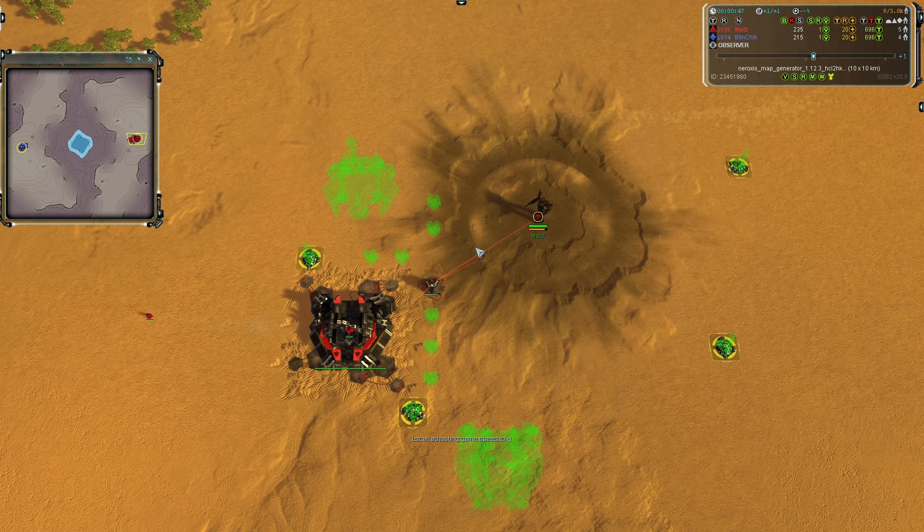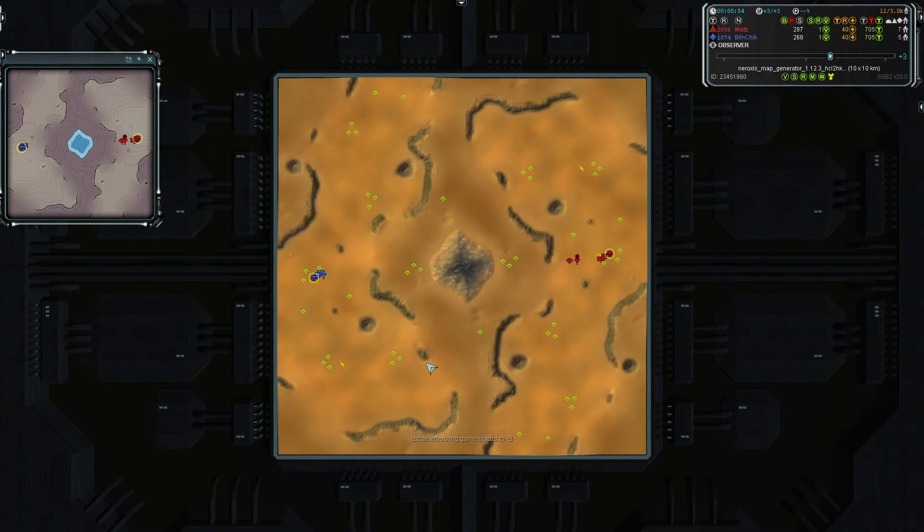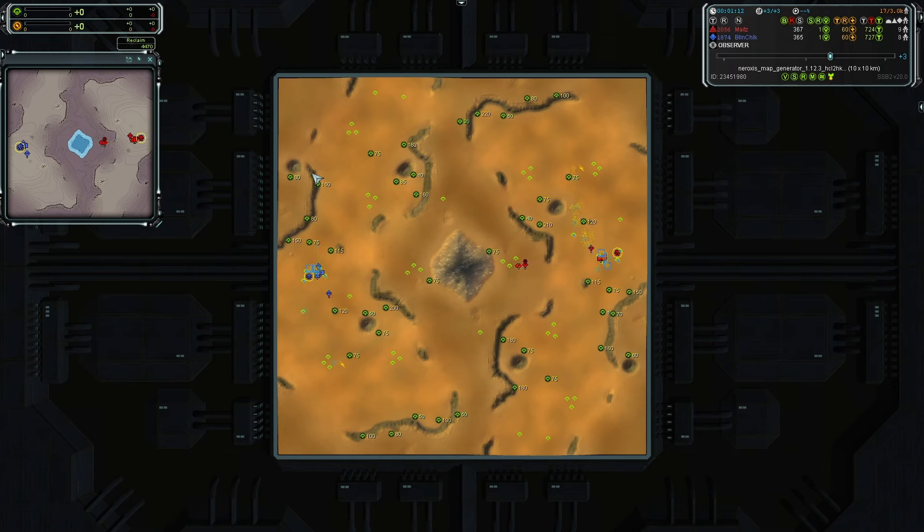I'm going to speed this up just a little bit because it is a ladder match and the early game is not that entertaining. Let's take a look at the reclaim our players have to scoop up, currently sitting at 4,400 mass — which isn't a lot, but with only two players that makes it 2,200 mass per player, which is actually a decent chunk of mass to have at your disposal in reclaim.